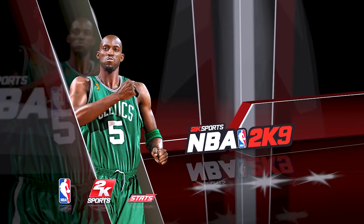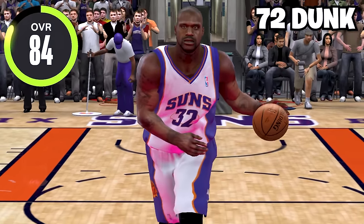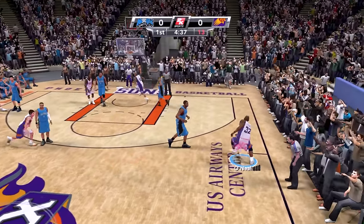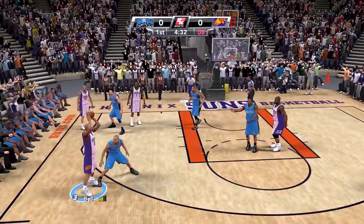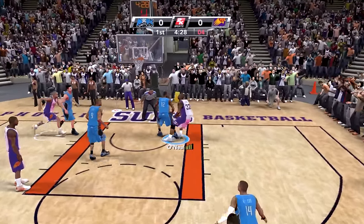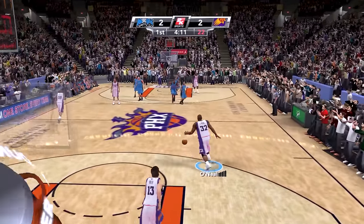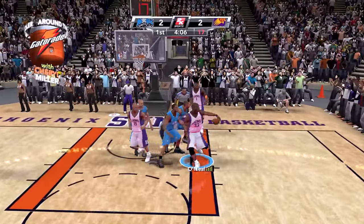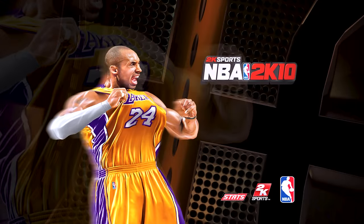Next up we got NBA 2K9 and Shaq's now with the Phoenix Suns — he's at 84 overall with the 72 dunk rating. For this game we're going up against the Magic. It's gonna be hard to get past Dwight Howard since he's in his prime. Let's try it again — come around right here. We almost got the dunk. Second attempt with Shaq against Dwight Howard — and oh, never mind, we can do it! There we got it!